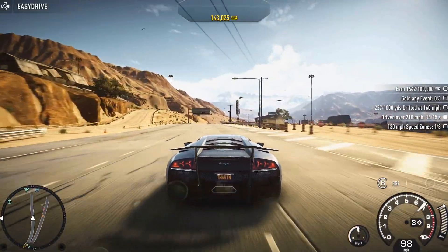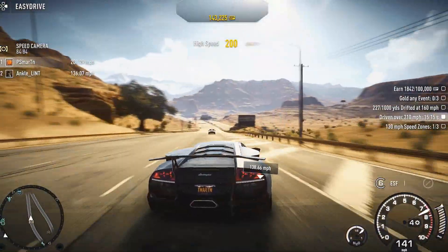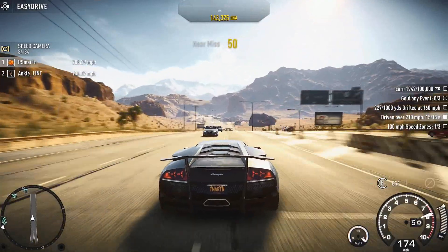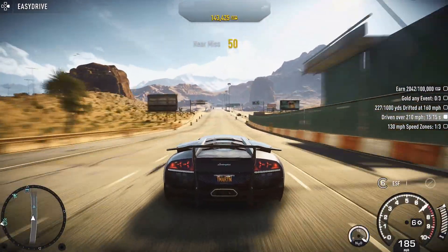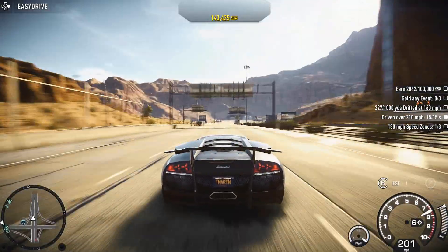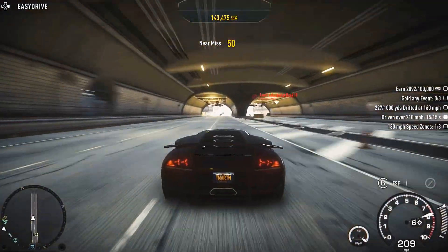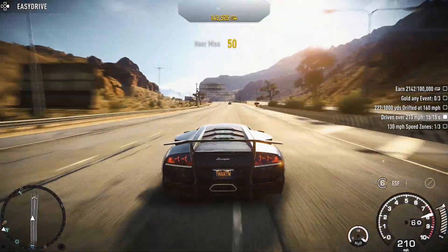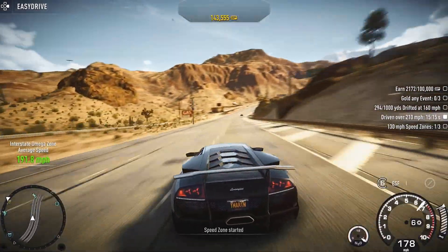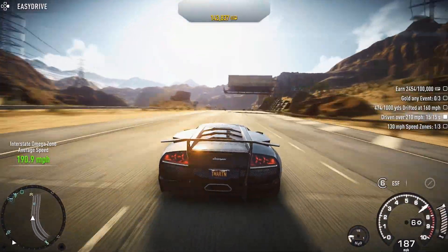We need to go 130 miles per hour in certain speed zones. That'll be really easy. Maybe that's like where you have to average 130 miles per hour over a certain part of the map. We have to drift for over 1,000 yards over 160 miles per hour. We have to go and eat three events and earn 100,000 speed points in a single session. So this should be easy. These are all things that are challenges, but they should be easy to get just while driving.